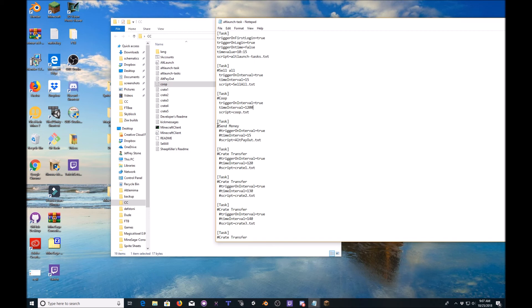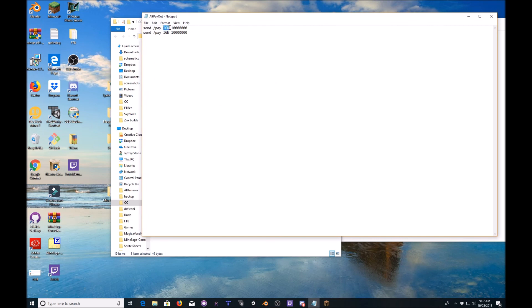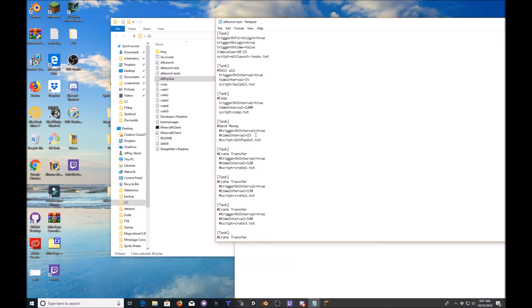Next we have a payout script where if your alts are the ones collecting the money and not you, these will now automatically pay you. To do this one again remove the pound signs. You're going to open alt payout, put your IGN in here. This is in here twice because back in the day you had to send it twice to confirm — that's not a thing anymore so you really only need it once. But you're gonna put the IGN you want paid and change the amount to what works for you. This is set to ten million every fifteen seconds, which many of you may not be making quite that much.